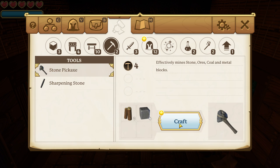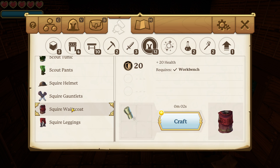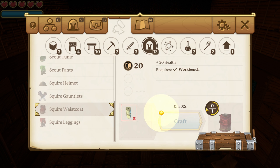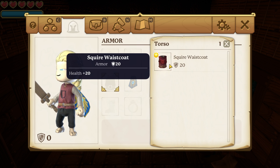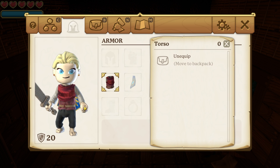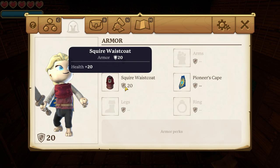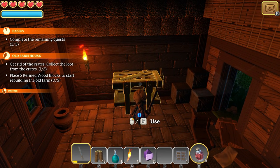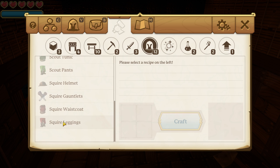Now we make our stone pickaxe — part of the quest — and it goes right into the bag. The game wants us to make a Squire Waistcoat. Let's go ahead and make that. Now we put it on — she loves it! That gives us plus 20 health and some armor as well. Very nice. She still doesn't have any shoes though — we can make leggings which come with shoes sewn on the bottom.